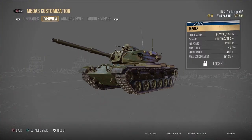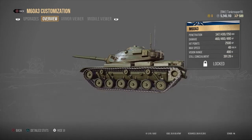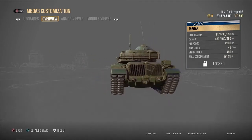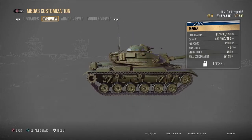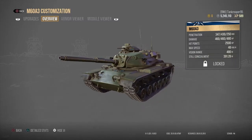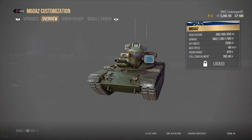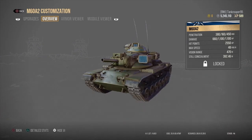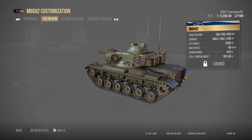The next tier — Tier 16 — is the M60A3, costing seven million two hundred and thirty thousand credits for this main battle tank. You can tell the tanks are getting a little more expensive. The M60A2 Starship also costs seven million two hundred and thirty thousand credits.